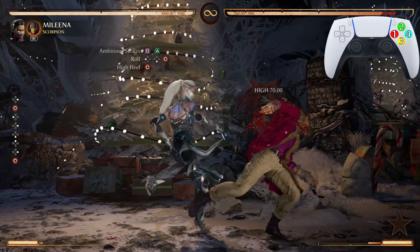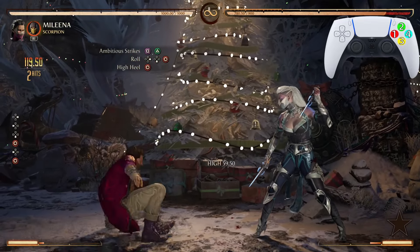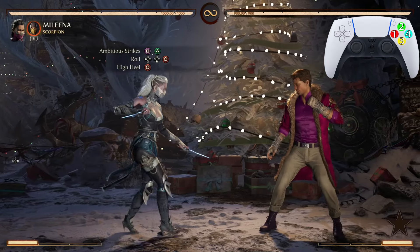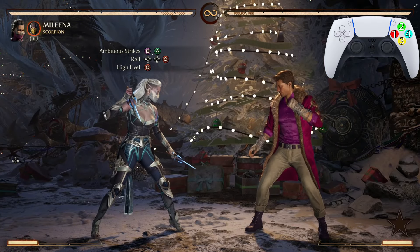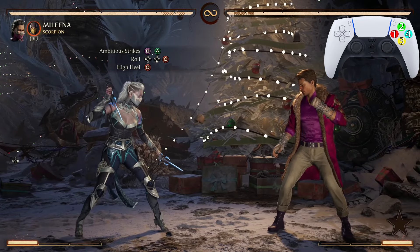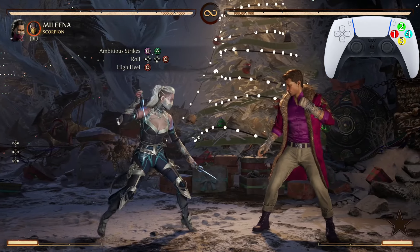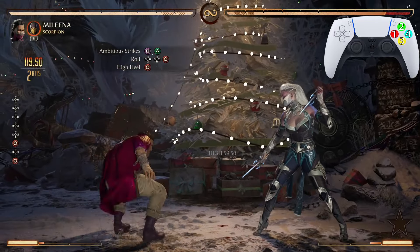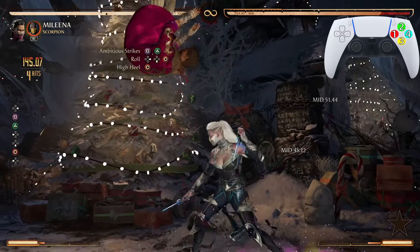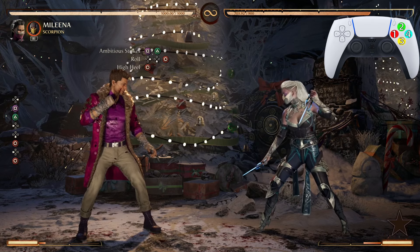You're just standing there and pressing D4. You will need to walk up before you do that High Heel. What I do while Mileena is rolling is I'm already holding forward so I can walk forward as soon as possible. It's only a quick step that you need to walk — just a quick step. You can see how quick that step was, but you still will need to do it quickly.